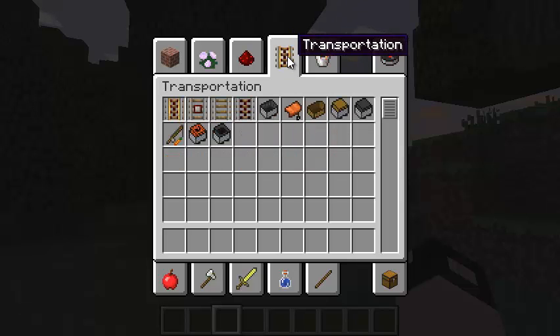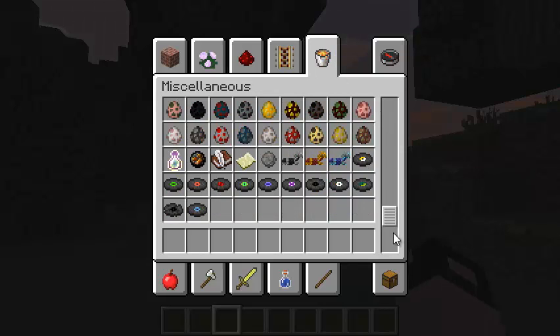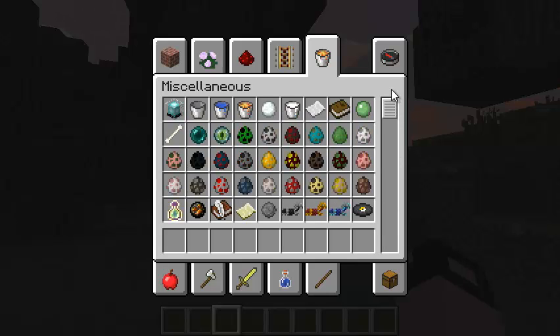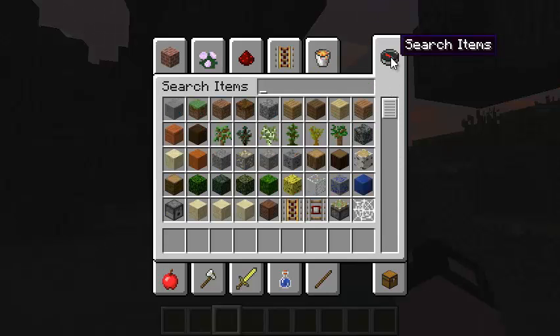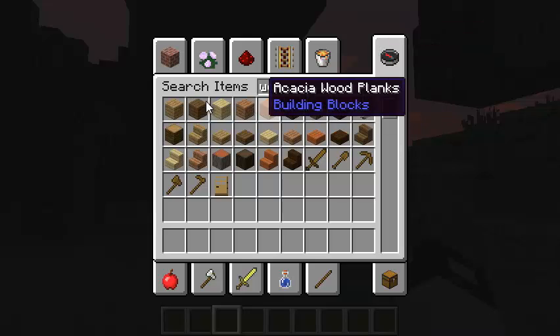Here's transportation. There are different things you can use to get around with. This is miscellaneous — these are different items that cannot be put into groups. Here's the search items tab. You can search for different items in your whole inventory, such as if you want to search for wood, type in wood.